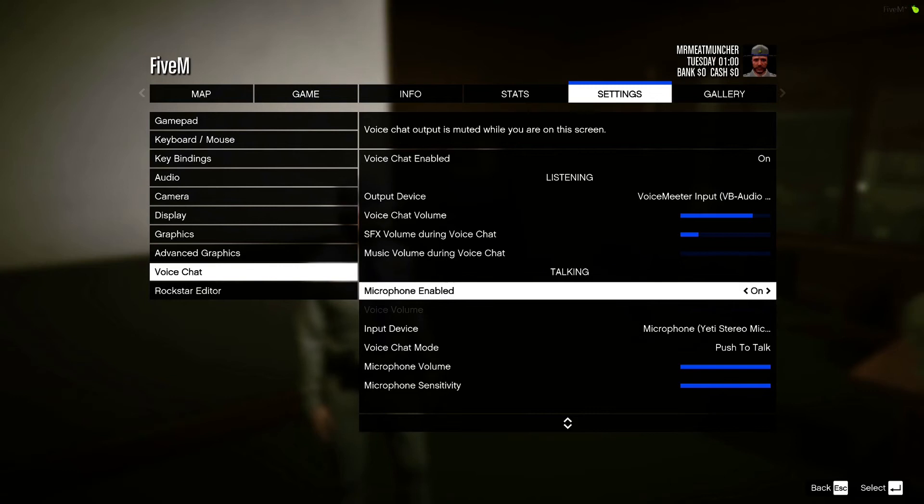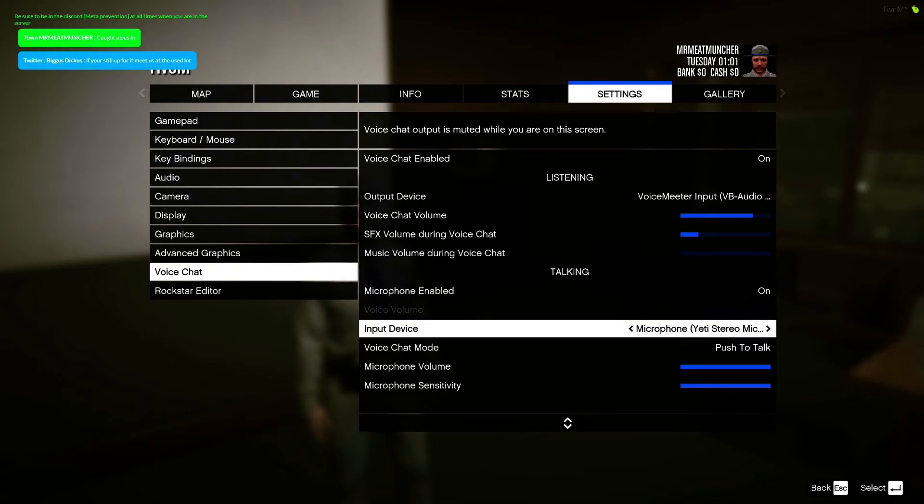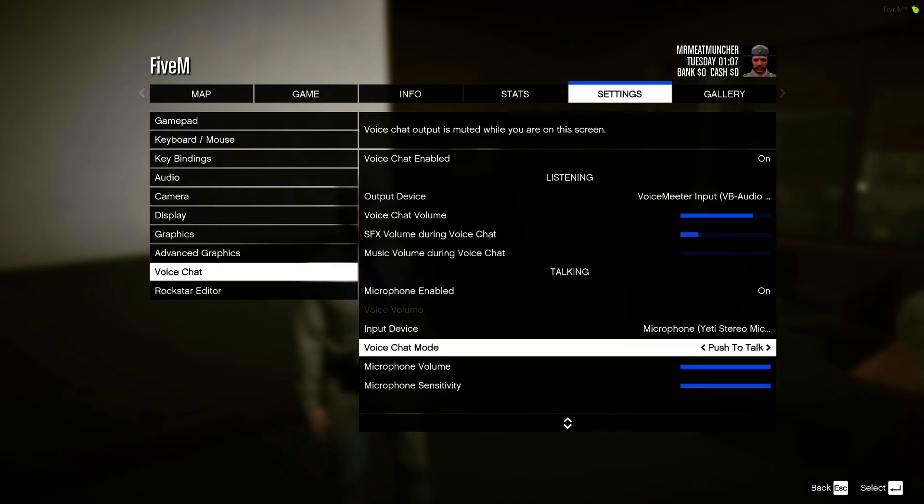Next, you want to make sure your microphone is enabled obviously for talking. Your input device is going to be your mic — for example, I have an external Blue Yeti microphone set as my input device. That's what your voice is going to go through into the game so other people can hear you.